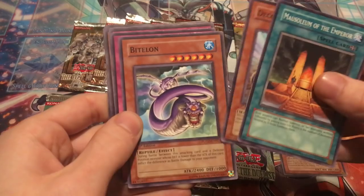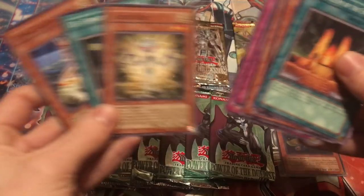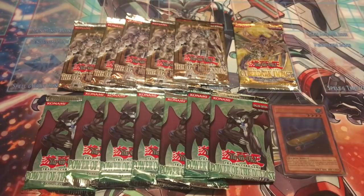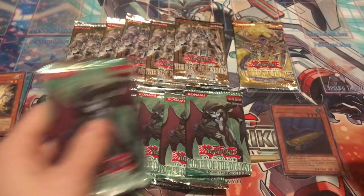Let's finish the rest of that pack. Mausoleum of the Emperor, Decoy Roid, Bite Lawn, Destiny Mirage, Fossil Excavation — those were the rest of the cards. Wow, that got my adrenaline pumping. We started off strong.